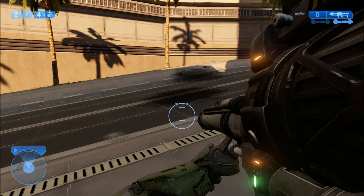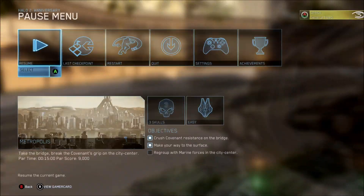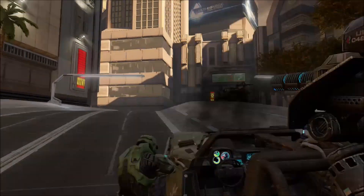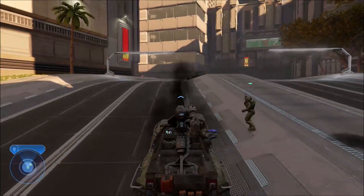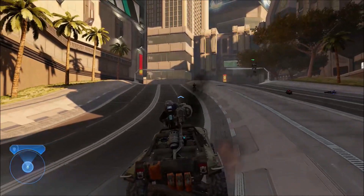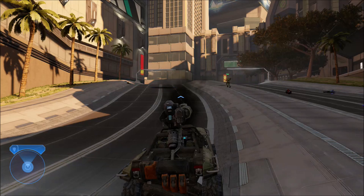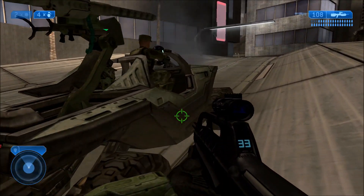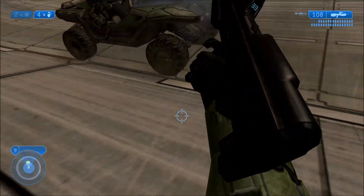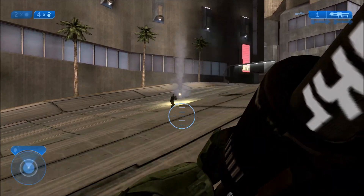He fires it in pretty much every direction. And here it is from a different angle so you can see better how the marine fires the scarab gun. Basically this is the only way you can get a marine to fire a scarab gun, because other than that their AI is pretty much disabled from firing it. They can hold a scarab gun, they can aim it and everything, but they can't fire it — unless they die.